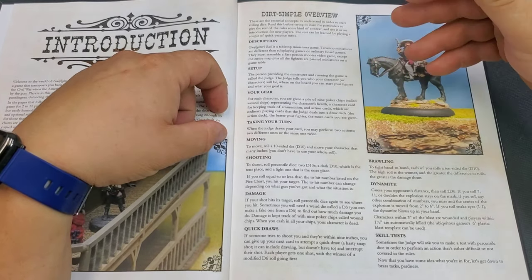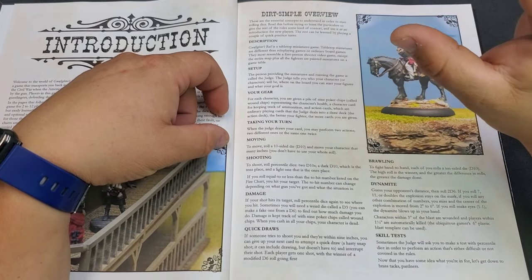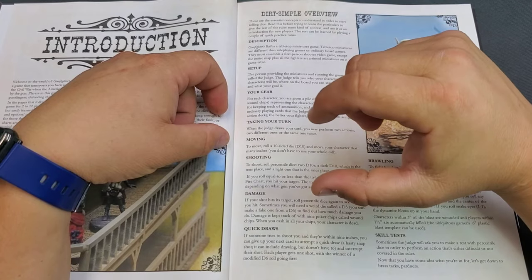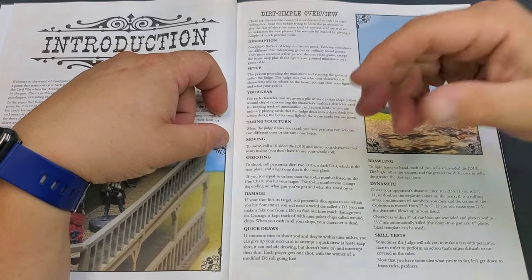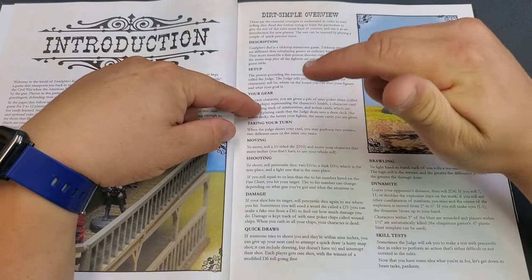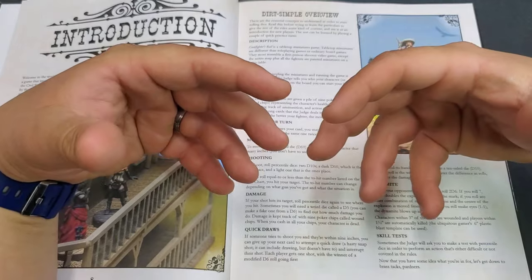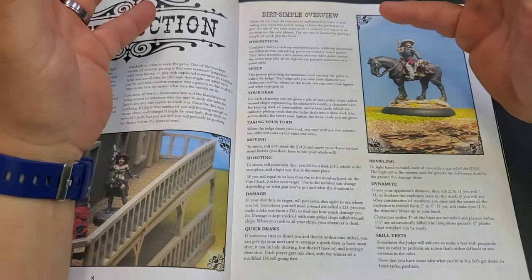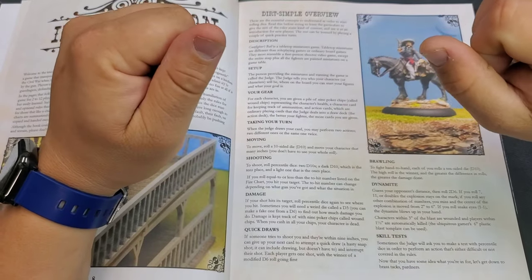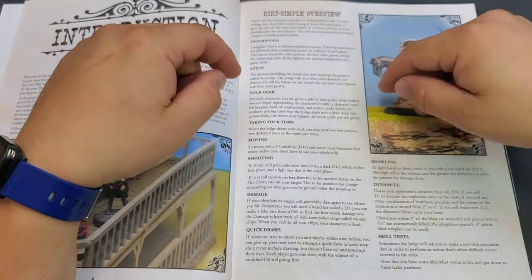For each character, you're given a pile of nine poker chips — six white and three red. The six white represent your life; every time you take damage, you take away a poker chip. When you get down to the red chips, you're obviously in danger of dying quicker. Basically, you have nine lives in the game for each character, and the chips represent your health.